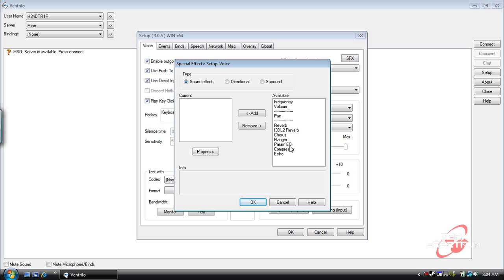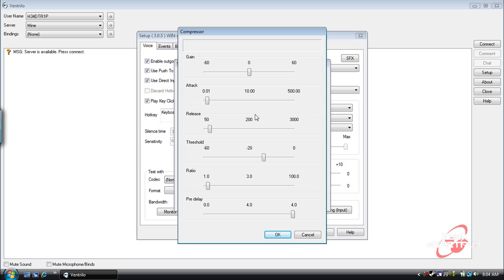In this list over here you're going to see Compressor — click that and then click Add. For the gain, this is pretty much how loud you want to make the people, so I'm going to bring this up to like 15. It might be too loud; I'll change it later on.